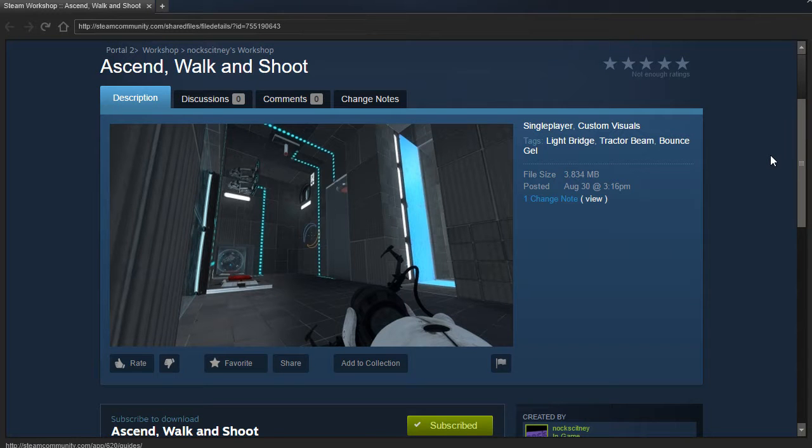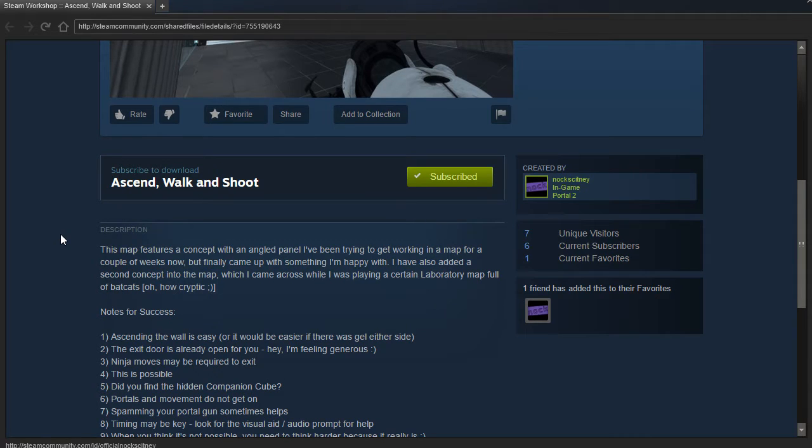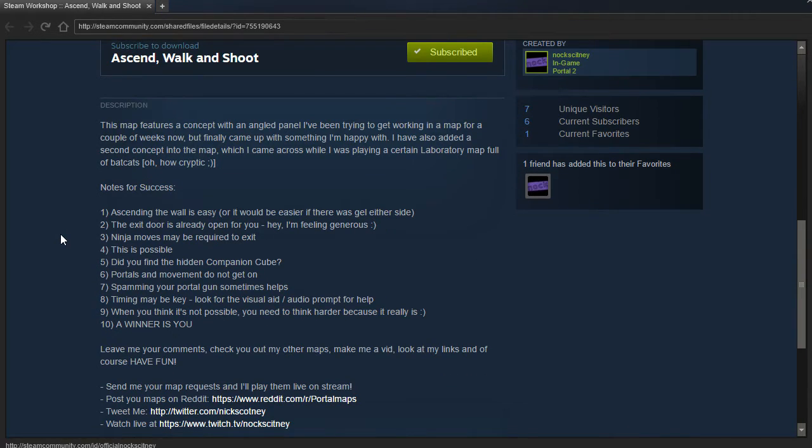Hey guys, I'm LB, and Nock requested that I play his map, Ascend, Walk, and Shoot. This map features a concept with an angled panel I've been trying to get working in a map for a couple of weeks now, but finally came up with something I'm happy with.